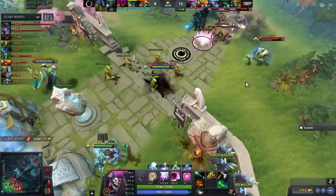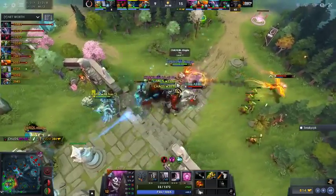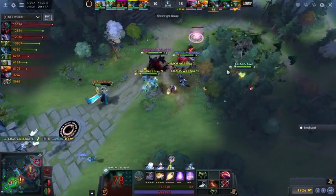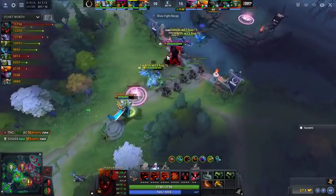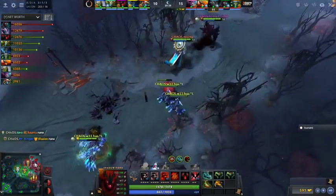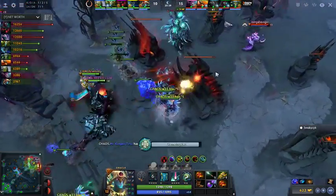TNC takes the lead pretty comfortably. They're going to make great use of the Aegis. They have all the resources necessary to start mowing down towers with Terrorblade's Metamorphosis. Rior tries to initiate but maybe a little too far. Dazzle got tossed and stunned — Shallow Graves himself at the last second and TPs out in front of them — it works out for Dazzle. Armel unfortunately can't be saved — he had the Aegis, so it's burned. He tries to Blink out but Avalanche prevents it. He's dead. Chaos says, 'Sure, we'll take a taste of our own medicine and spit it right back.'